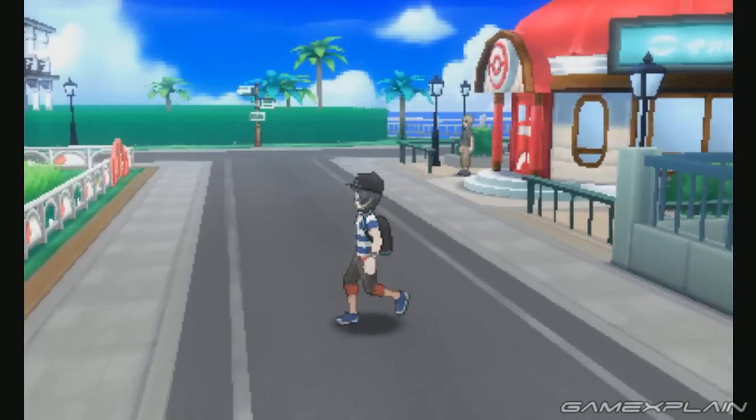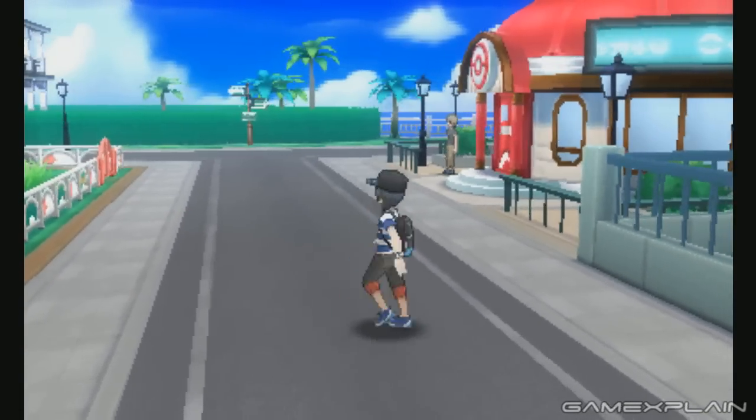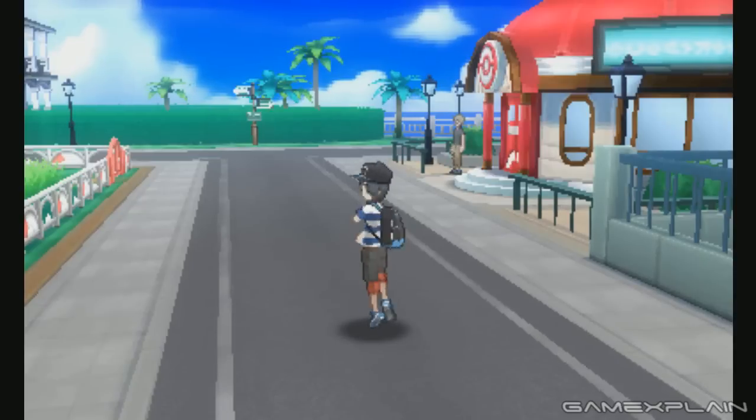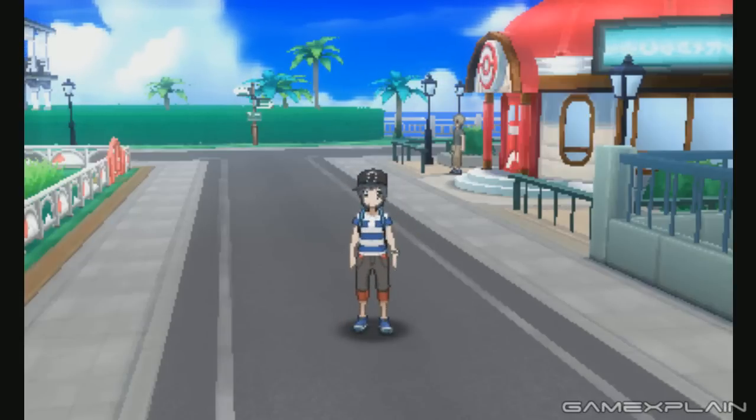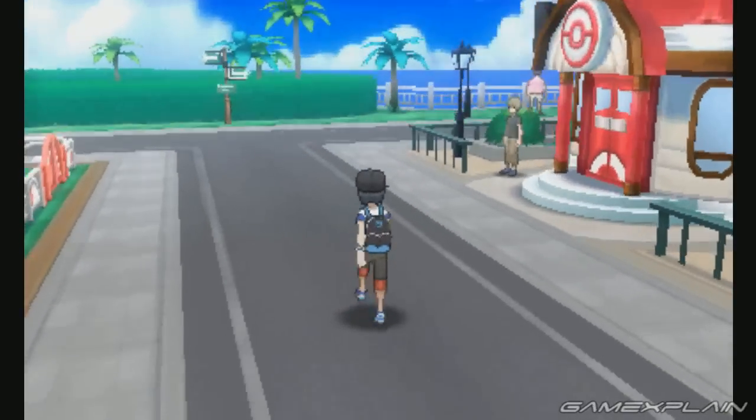But if you do that in Sun and Moon, something else happens. Sun begins to twirl in place with all of the grace of a dancer. He even has a nice flourish at the end. It's such a little detail that it's impressive that Game Freak thought to add it in.